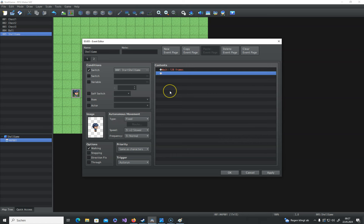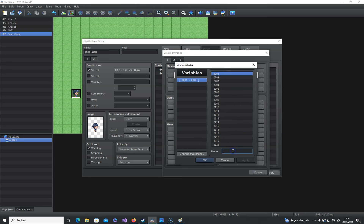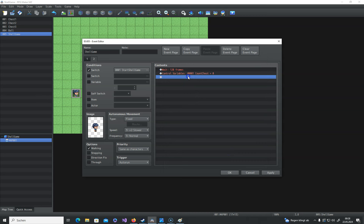Now we need a few variables. The first one will be 'count chest'. We will use a loop so we can say switch the boxes around 10 times, 20 times, or as many as you like. This count will break the loop — we set this to zero. Whenever one box gets moved, we add one to this counter, and if it reaches a certain amount we break the loop.